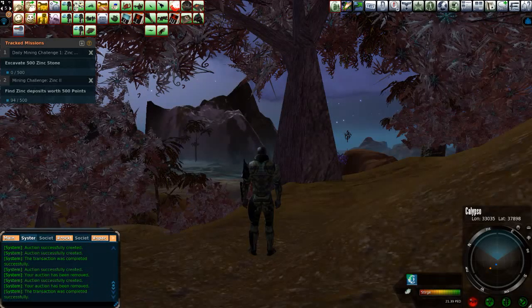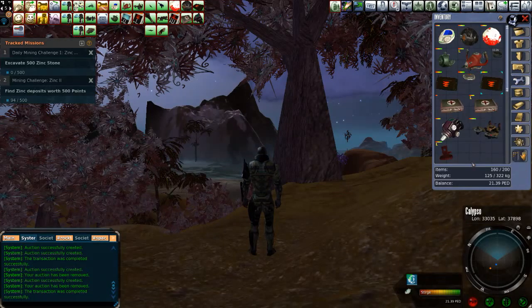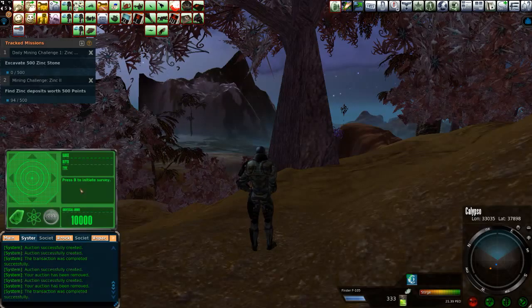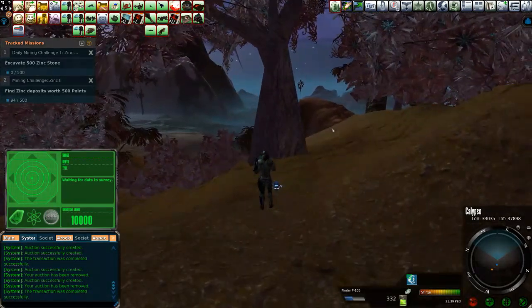Welcome back folks to SturgeTropia and another public service announcement. This is a little different though — this is going to be where to find zinc. It's also a reminder to do your dailies, and I always have the crossover with your iron missions. Today I'm going to be here at Silver Ridge mining for zinc.